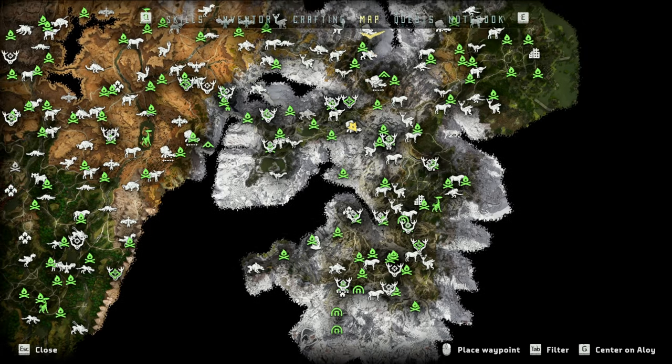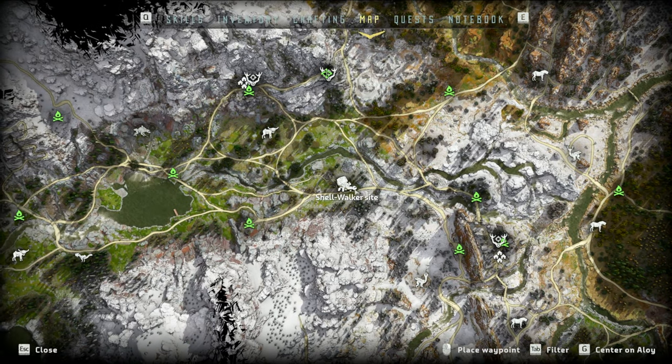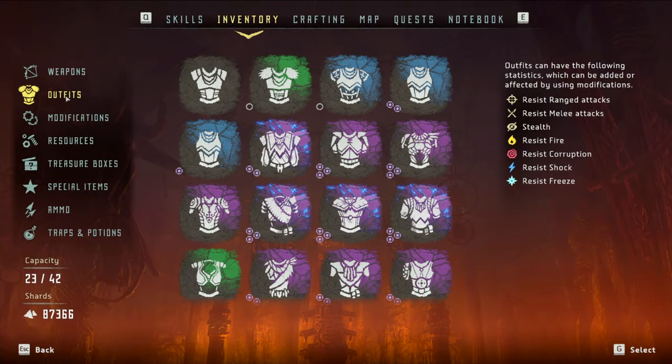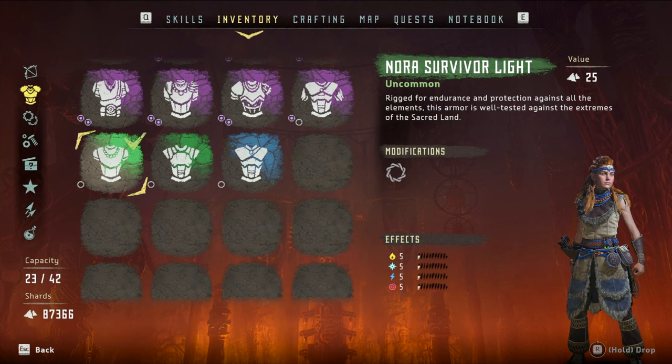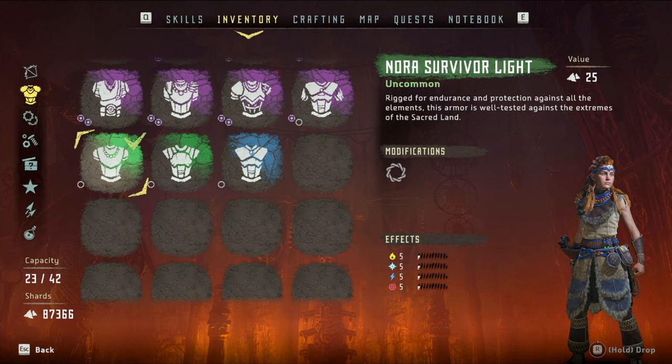Alright, let's see this in action. I'm going to show you two examples of fighting shellwalkers in two different locations. The first one is what I think is the easiest location because only one shellwalker spawns here. So this is just outside Mother's Crown. For an outfit, I'm going to use the Nora Survivor Light. This is a good early game outfit you can get pretty cheaply, and it has some elemental shock resistance, which is good because the shellwalkers have a lot of shock-based attacks. Alternatively, you could use the Nora Protector Medium — another good early game outfit that's pretty cheap, focused on melee resist by default.